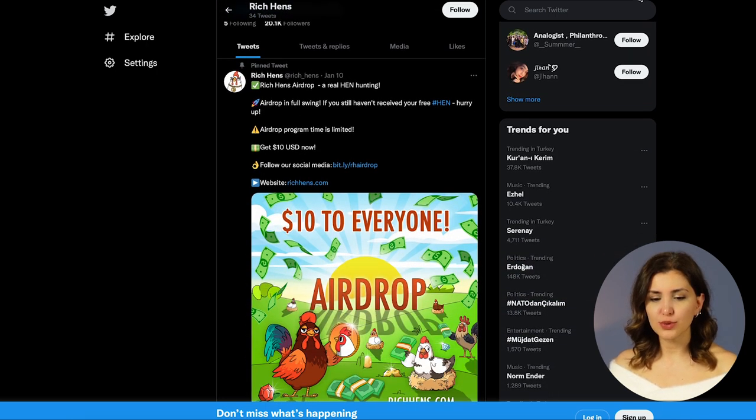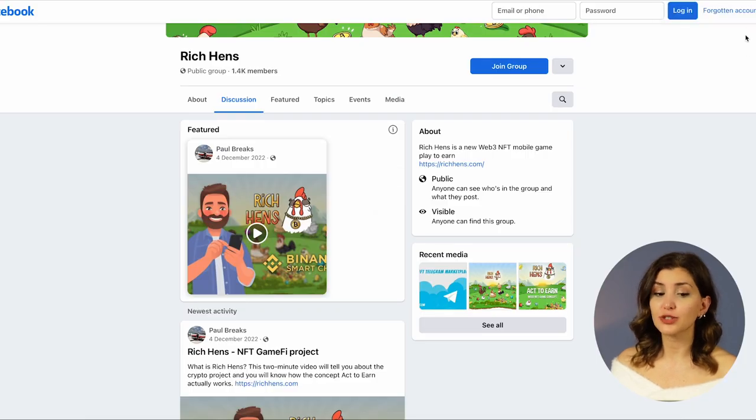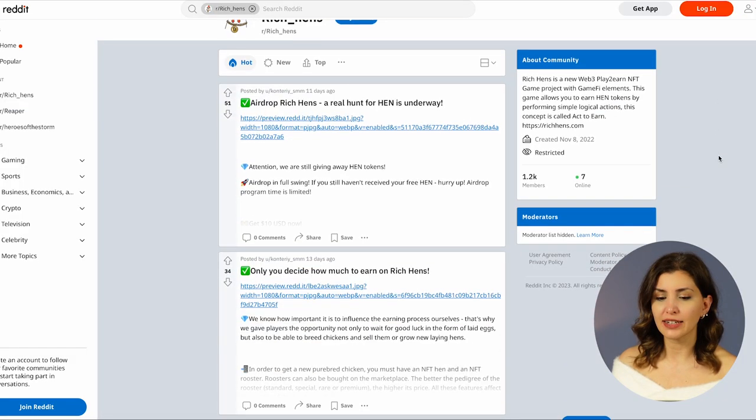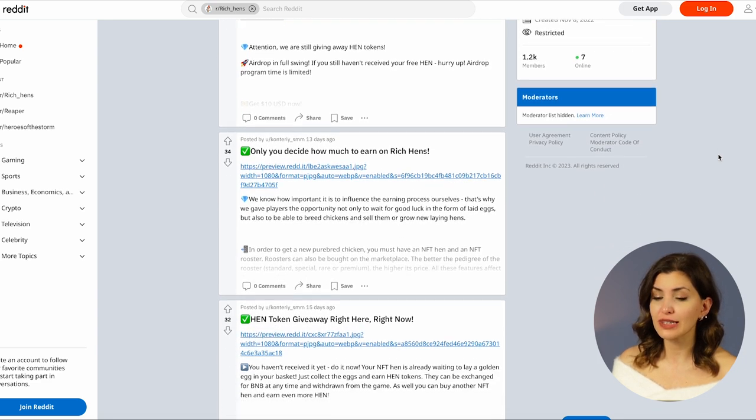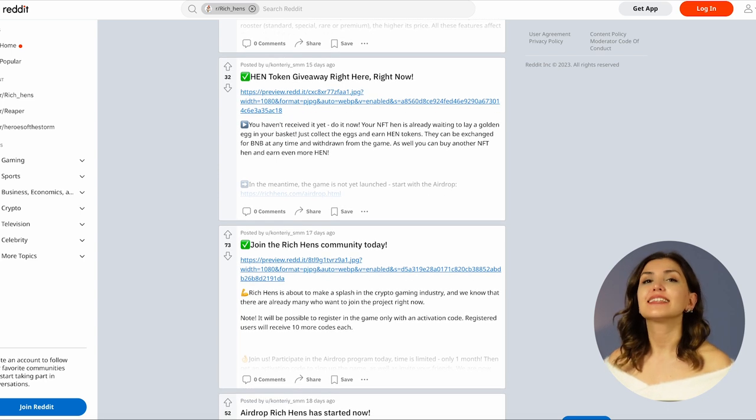They are on Twitter, Facebook, Telegram and Reddit, so in order to be updated, stay tuned. Do not forget to join the airdrop that will give 3000 hen by following the socials. Keep in mind that the more active and attentive you are, the more tokens you can earn. That's all for today. This is Sarah and you watched CryptoWise. We will see you in the next video. Until then, take care.